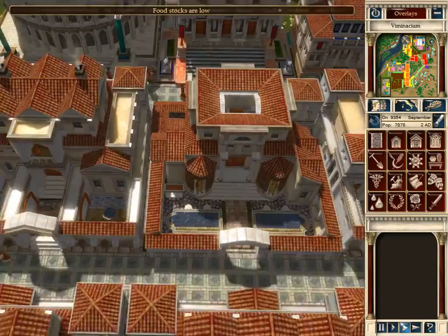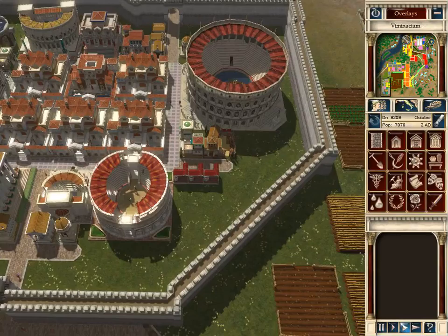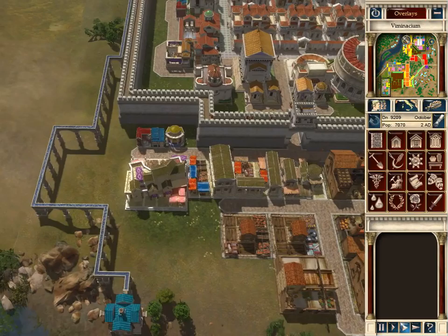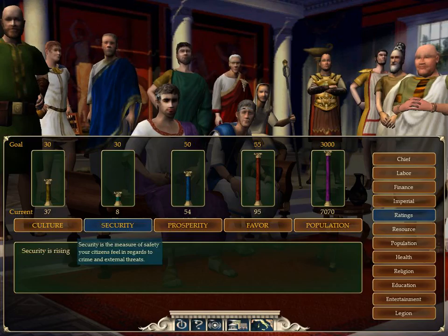Hey viewers, we're back with another episode of Caesar 4 today. As you can see, the last time I saved we were in the Patrician Plaza. I was trying to figure out how to upgrade my security force, and I don't understand that. If you guys find out, please comment. Today I'm going to work on that in particular, because that's the only thing I need left for this city.